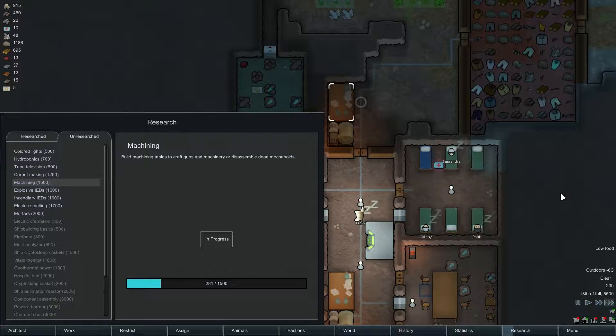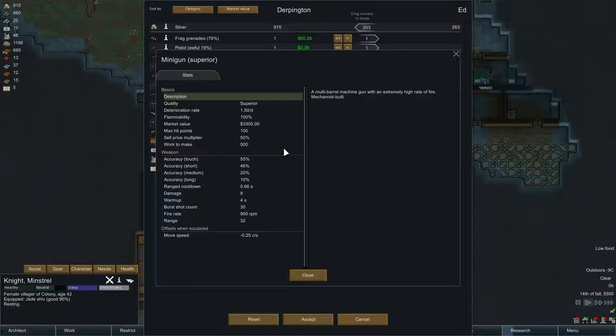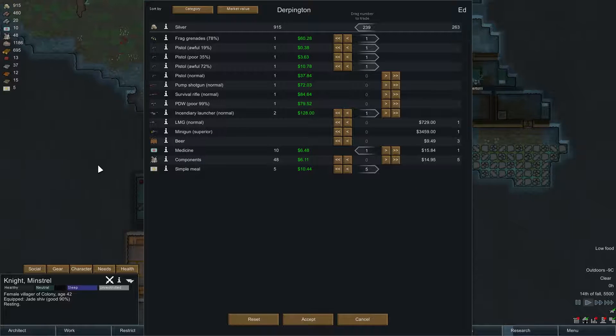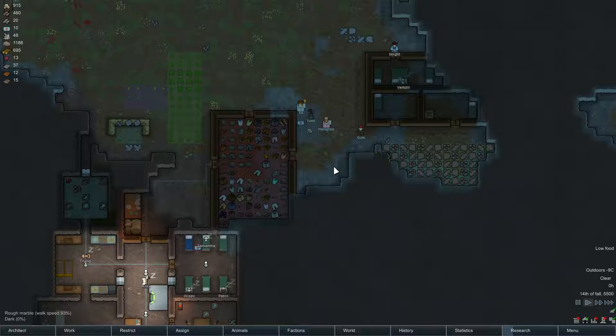What's Reacher doing? Not bad. Knight, talk to Ed — he's got stuff apparently. We can sell things! I don't need frag grenades, I don't want awful pistols. We have a poor PDW. They have an LMG and a minigun — it's superior! They've got some medicine for 15, that's great, we could use that. We can sell some simple meals, although I'm not sure if we're really in a position to be selling all that. Let's do it anyway.